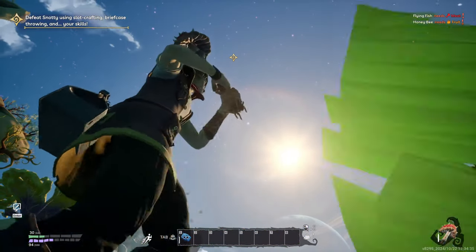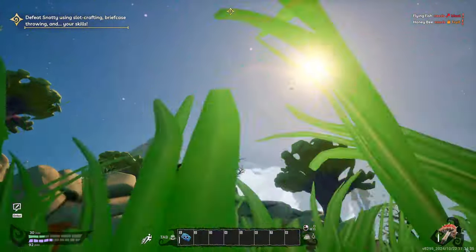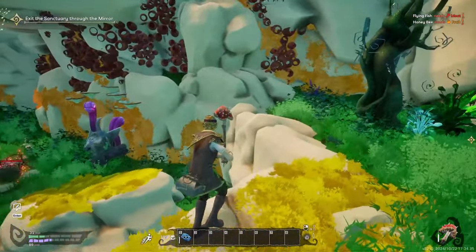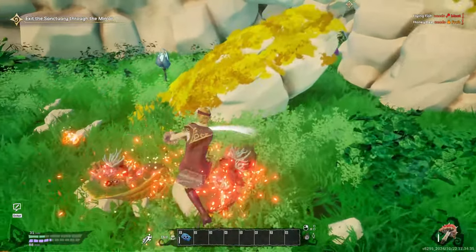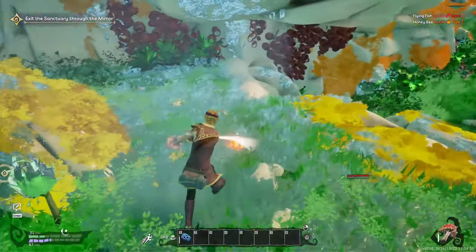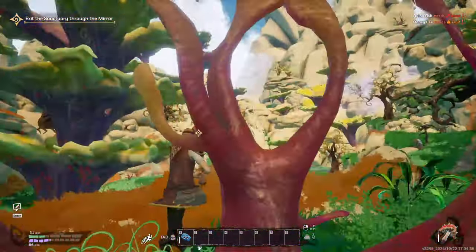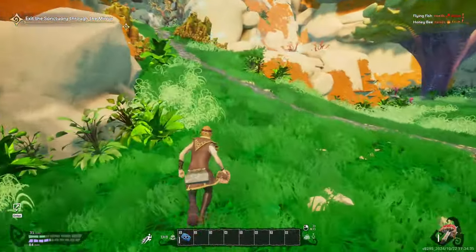I guess we won the game? He's coming down - getting bigger - where's he coming down though? We killed him! How the hell did we - what even happened? Oh god, we actually just pumped him to outer space! We're going to pick up that anger emotion. I literally have no idea what happened there. Exit sanctuary through the mirror - I don't think that was supposed to happen, but it did. Let's go over to the mirror. That was funny-weird.